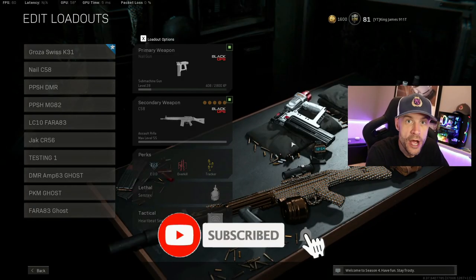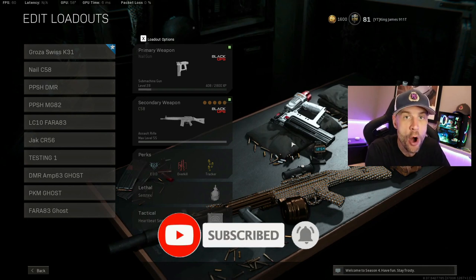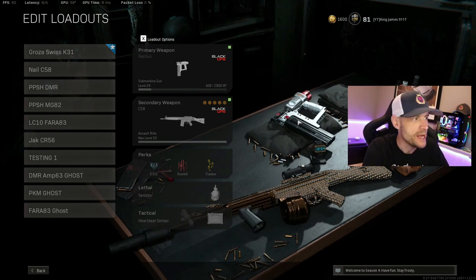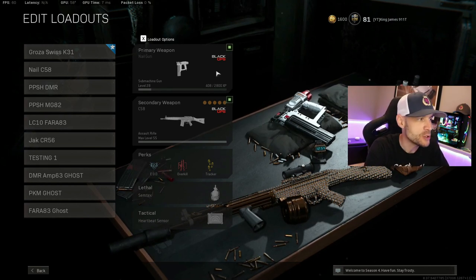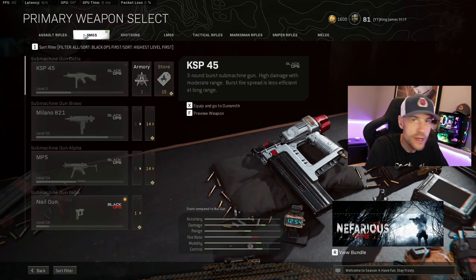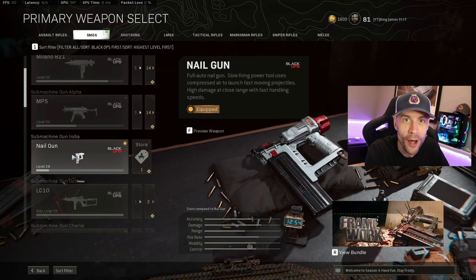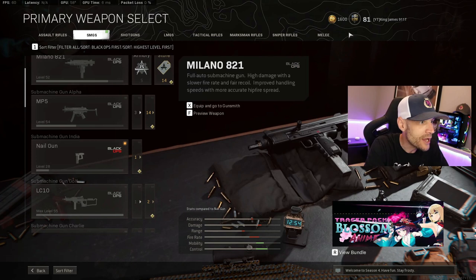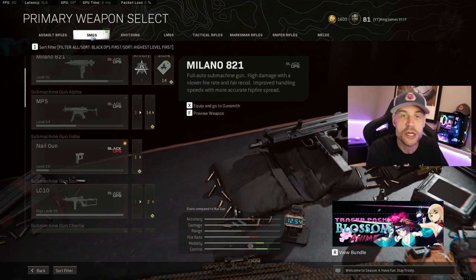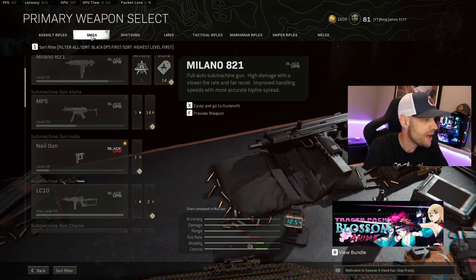I've been using the nail gun with the C58. The C58 is a really great AR all around — it works at all ranges even with a scope — so as a secondary the nail gun works really nicely with it. Now, in Cold War it's a special weapon, but in Warzone it's an SMG. So in order to equip it you have to go to the SMG category and scroll down. It actually took me a while to find this because I was looking under melee or special weapons. It's considered an SMG, so you can't use this and get Ghost — probably because it's just way too strong.